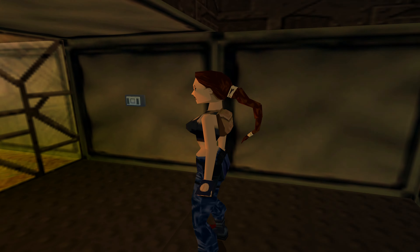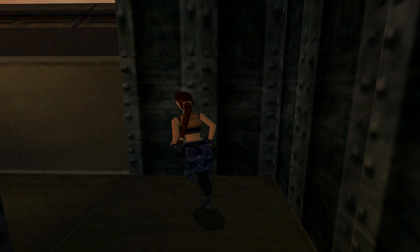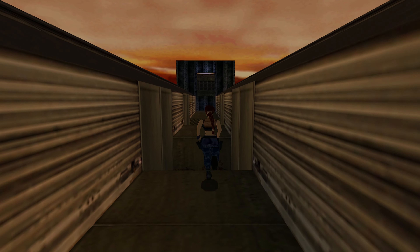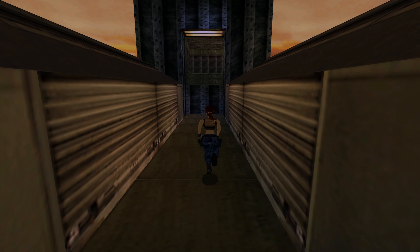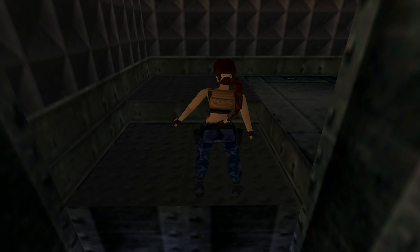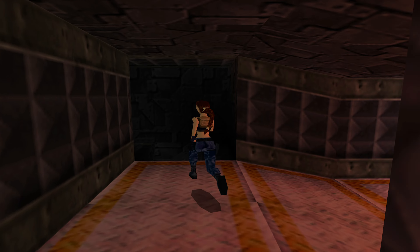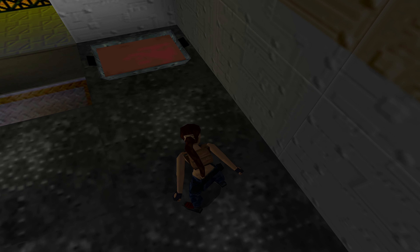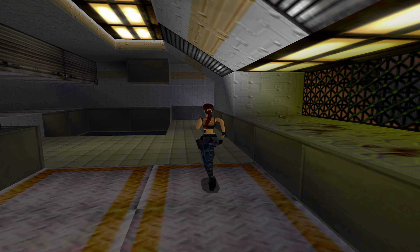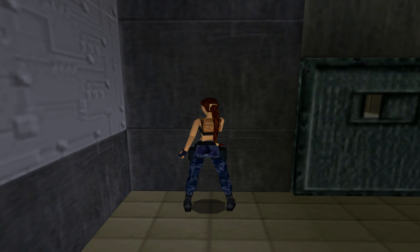That's where we just came from recently — we're not going through, we're going to climb back up. Mind the barbed wire. Now we can drop down here and it's safe. On here we've got a small med pack — go ahead and grab that. Open this door here.